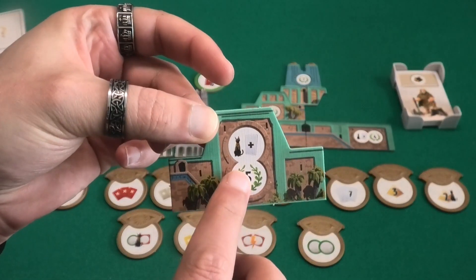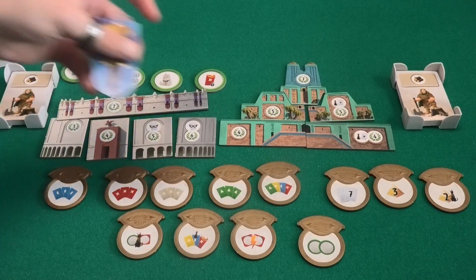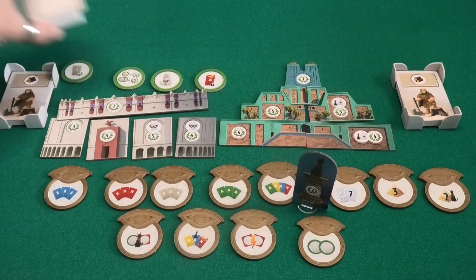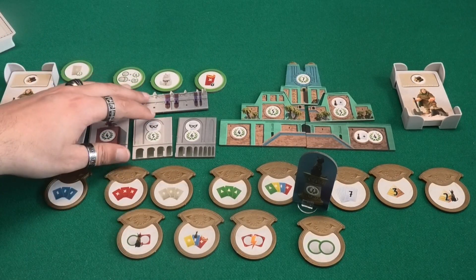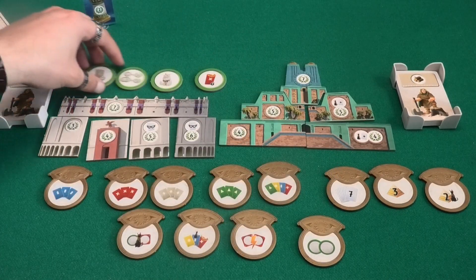The other wonder, Ur, gives you two times the cat symbol. This means you immediately take the cat wherever it is and apply its effect — you can draw a card either from the central pile or from the two piles adjacent to you, and then put that card directly in front of you. Those are the two new wonders you can play with.